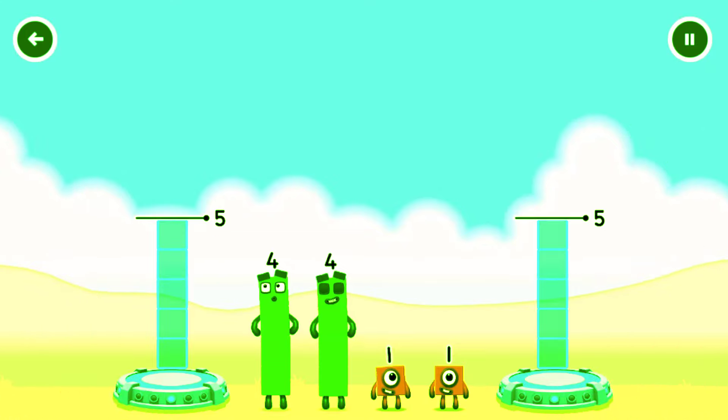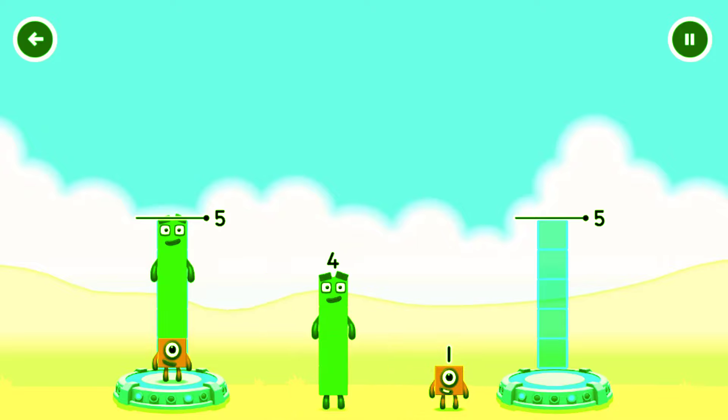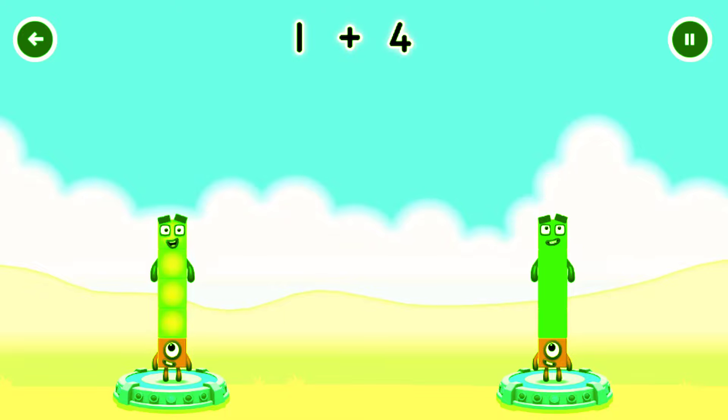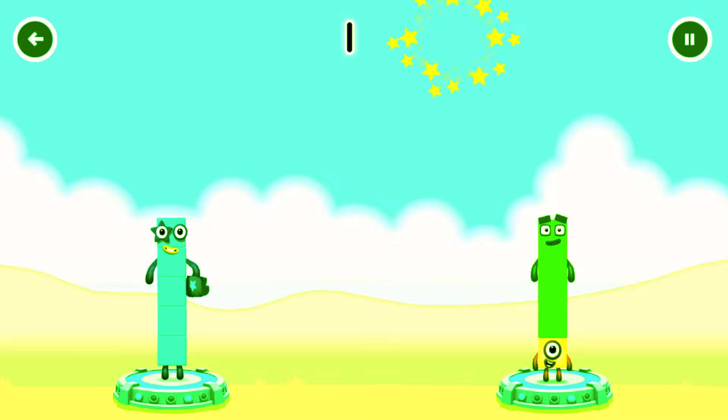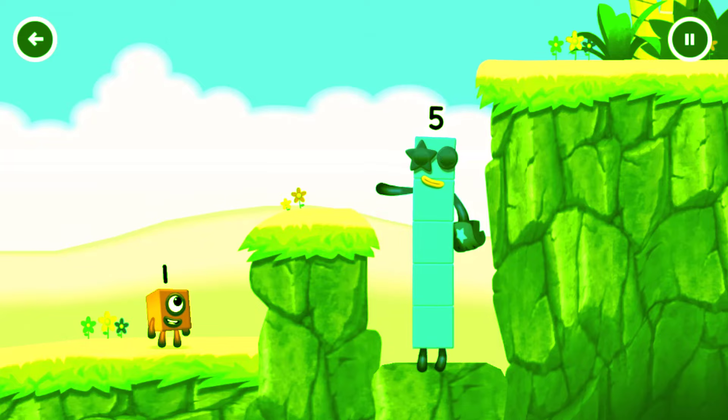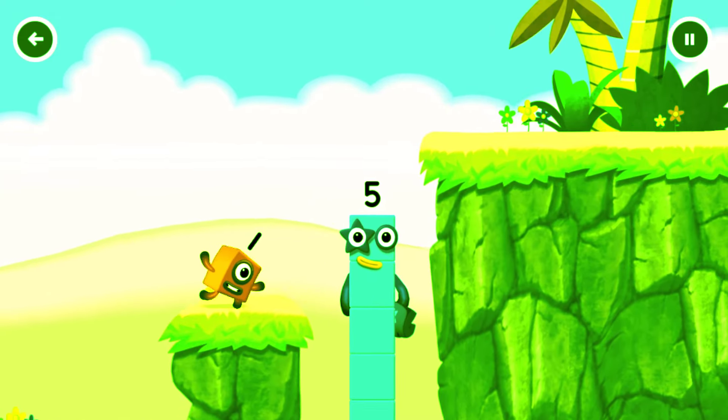Tap now. Share the number blocks evenly to make two groups of five. Five, four, one, four, four. That's right! 1 plus 4 equals 5. 1 plus 4 equals 5. 5 equals 5. High five! Yes, you got it!